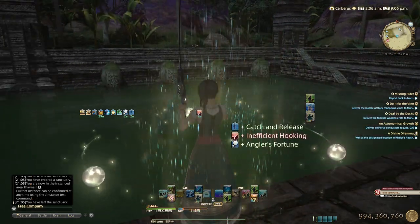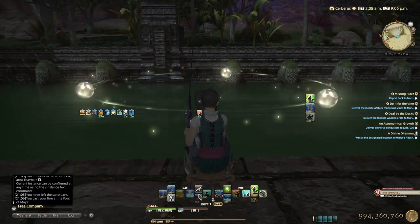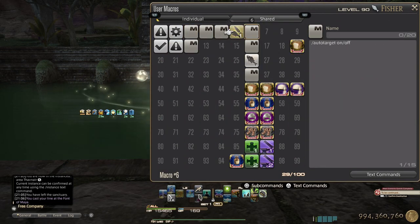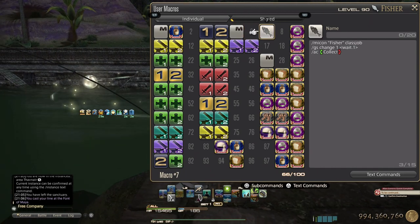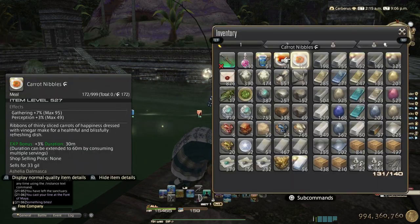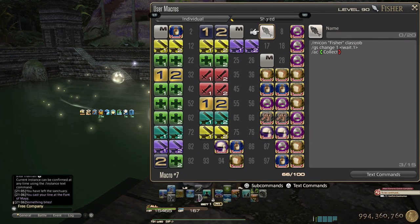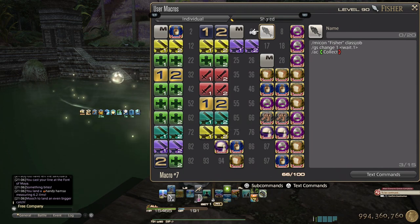I forgot to mention — this seems to be a recurring problem for many people, and I fixed it with my own solution. People forget — including me, many times — to pop their collectable ability when switching to Fisher. So I just added it to the macro on my Fisher gear set, so every time I change to Fisher it will automatically pop Collect after one second. Here is the macro.